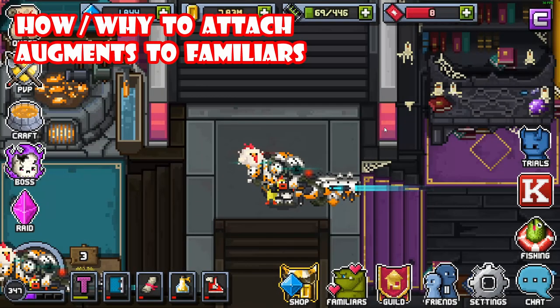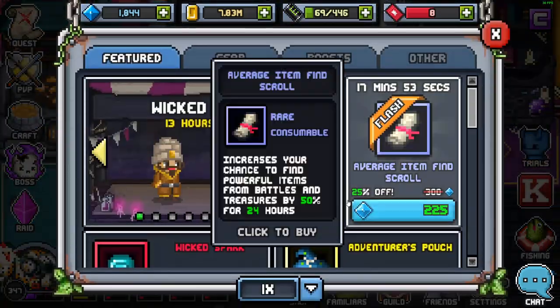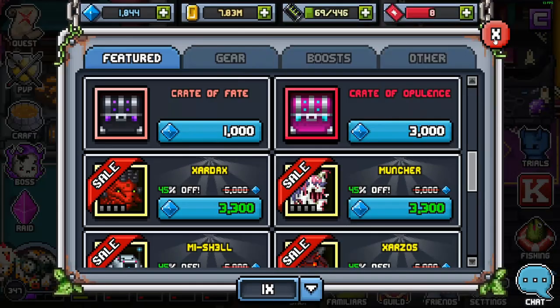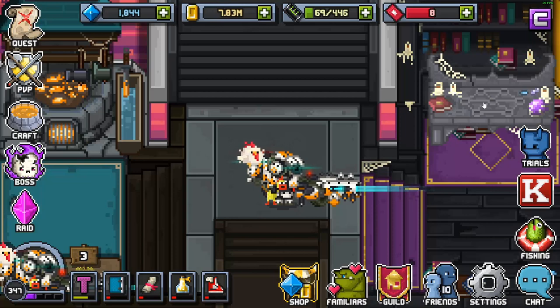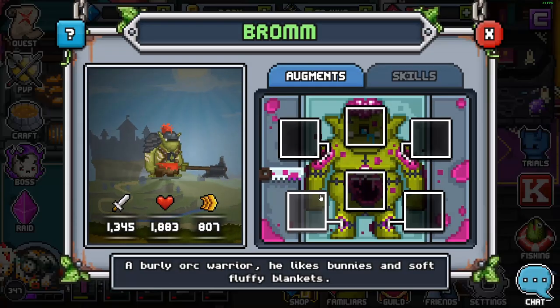Now it's time to talk about augments. Augments give your Familiars extra stats and abilities — this goes hand in hand with stabling. You will get augments naturally by playing the game through raids, dungeons, trials, gauntlet, and similar activities. They are occasionally on sale in the shop as well. If you go to the Familiars button and pick a Familiar — let's use Brom — you'll see his augments screen and skills screen.